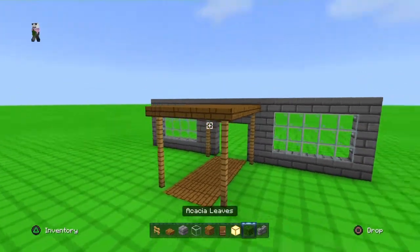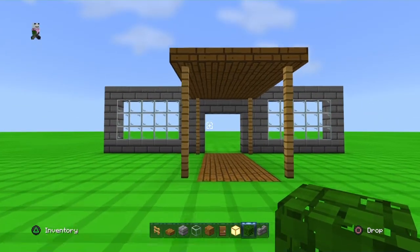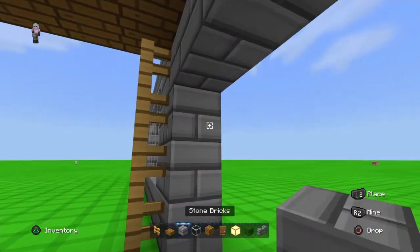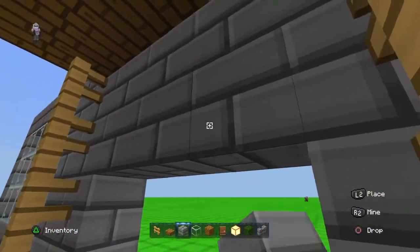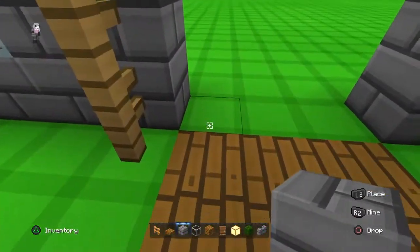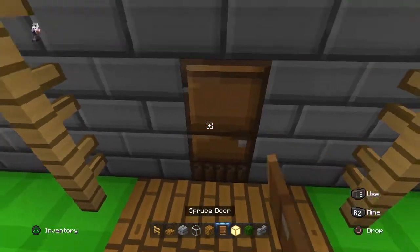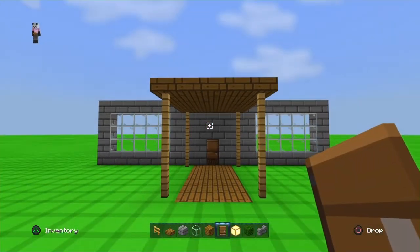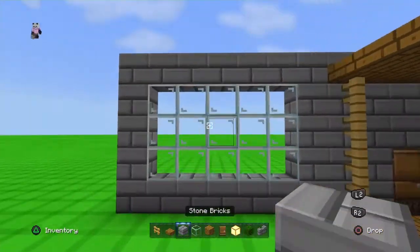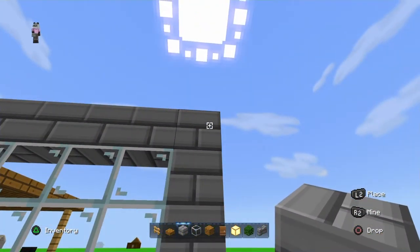It should be looking like this. When you've done that you are going to place your stone bricks again, and it should be looking like that. Then one, one, one, one, one, and then place your door. After that we are going to do the actual house.